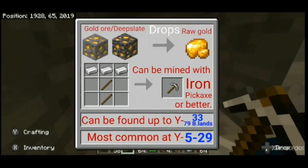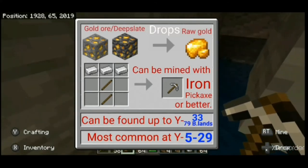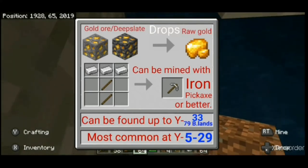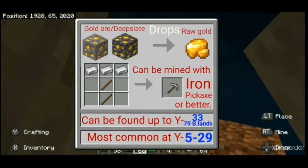This is gold ore and it drops raw gold when mined with an iron pickaxe or better. Raw gold can be smelted into gold ingots. Gold ore is found up to Y33, except in badlands biomes where it can generate up to Y79.